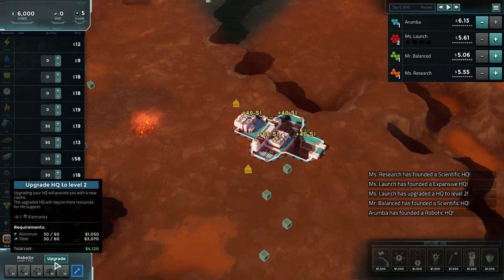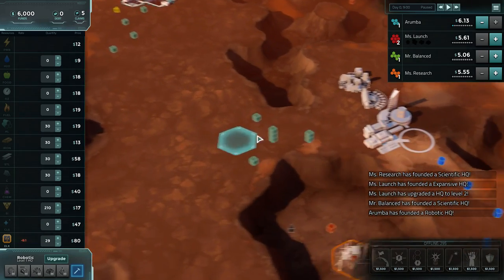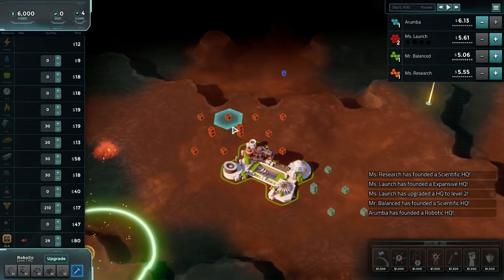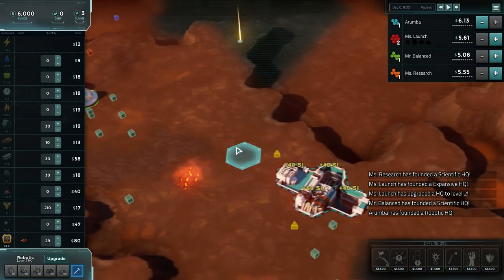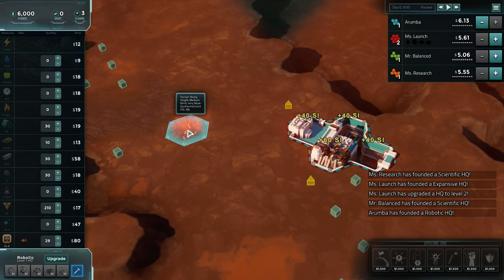In order to do our upgrades, we're going to need to make some steel and we need aluminum. The very first thing we're going to do is pick out an aluminum deposit - this one's the nearest and strongest. We'll put down a mine. We're also going to want to get some steel going, so we'll want some iron. We're also going to want lots of power because we use power instead of fuel.